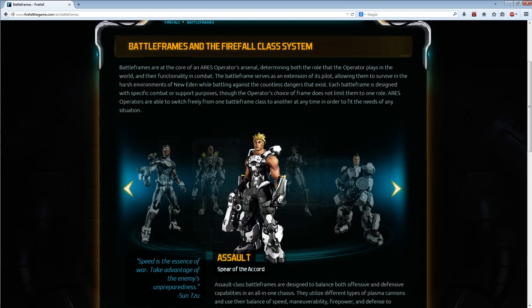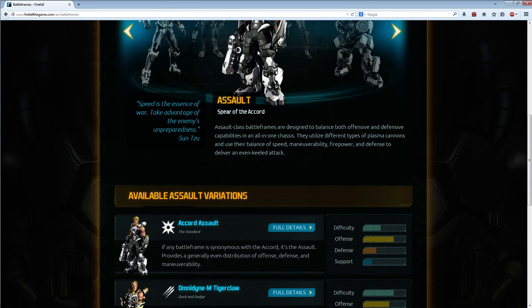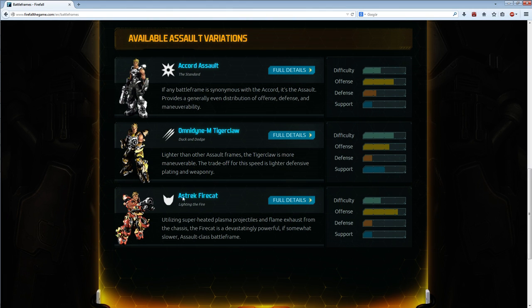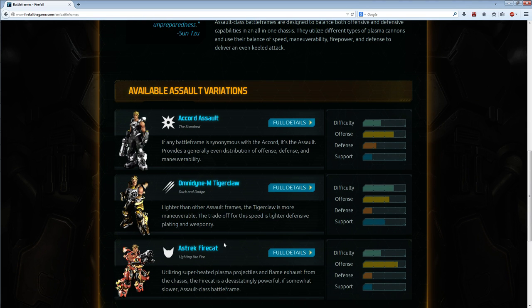Let's take the basic Assault. You start your game and you choose Assault, so you're a level 1 Assault. To activate another battle frame, for example the Tiger Claw or the Fire Cat, you have to level your basic Assault to level 40, which is the level cap at the moment. Then you're getting 10 Pilot Tokens, and for those Pilot Tokens you can activate an improved battle frame like the Tiger Claw or the Fire Cat. Another way is red beans, but those cost real cash money, so this is optional.